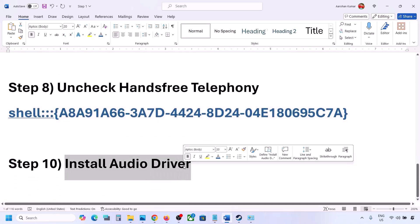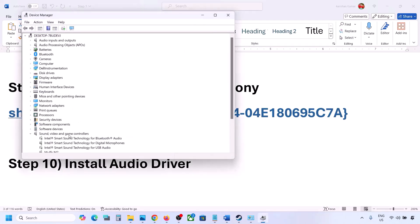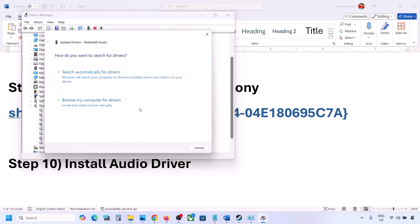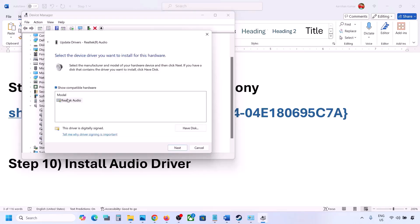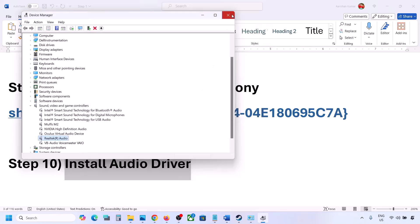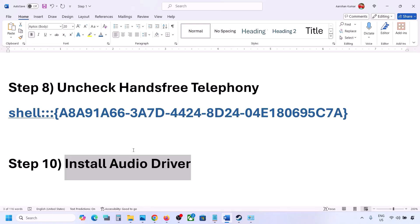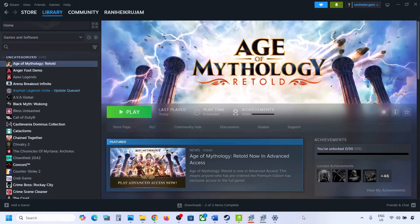The next step is to update the audio driver. In Device Manager, expand Sound, Video and Game Controllers, right-click your audio device, and click Update Driver. Click 'Browse my computer for drivers,' then 'Let me pick from a list of available drivers.' Select your audio device, click Next, install it, and restart your computer. You can also download the audio driver directly from your system manufacturer's website — go to Dell, Lenovo, or your respective brand — find your model number, download the audio driver, install it, and restart your computer.